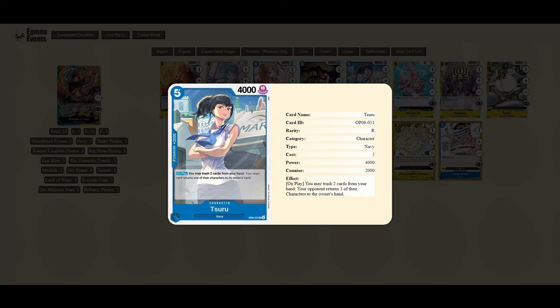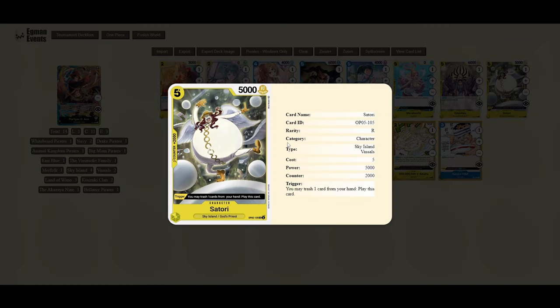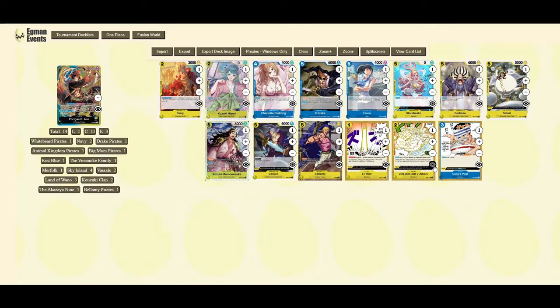Suru is basically a searchable 2k counter that you can add to the top of your life and then add to your hand with your Sanji or your Hiyori. Moving on, Satori is run in most of the winning Ace lists we'll look at. Once again it's a five-cost character, also a 2k counter, and has a trigger as well — so that's really great to have access to.